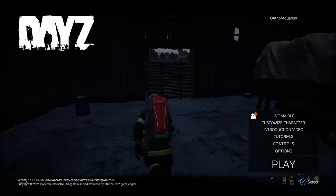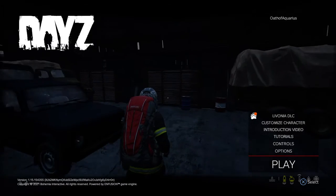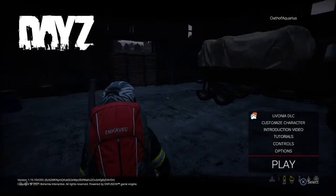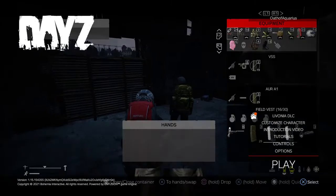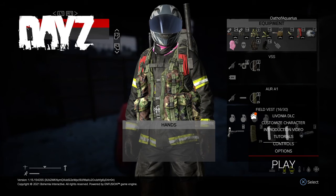I'm literally running around, and it says: Livonia DLC, customized character, introduction video, tutorials, controls, options, and play. And it says DayZ in the top fucking left-hand corner, all that shit. But under the fucking black bar at the bottom that says version blah blah blah and press X — under that, I can see, because it's fucking slightly transparent, I can see my health, my blood, my fucking temperature, my food, my water. The fact that I'm damp right now. I can still access my inventory, but I can't see what's in the vicinity, because DayZ is blocking it.